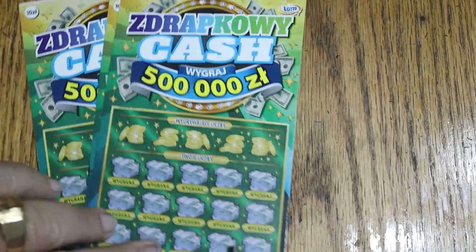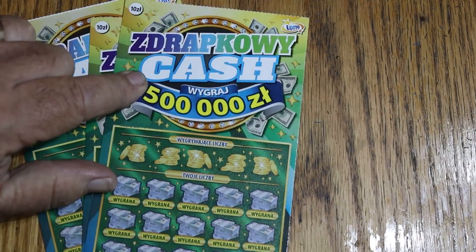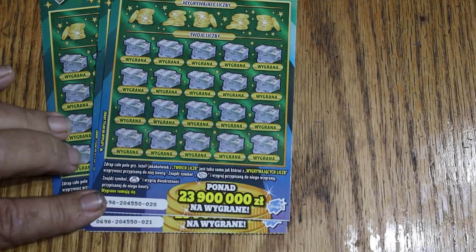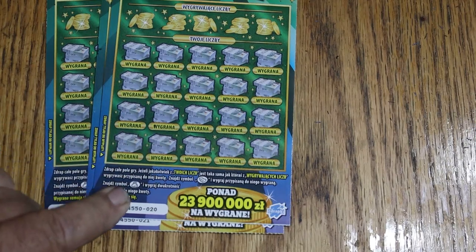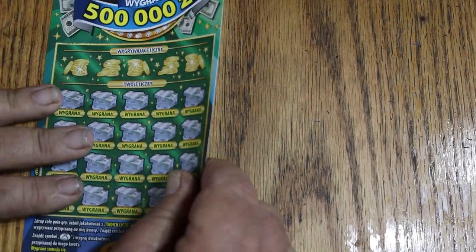The next group is called — I wrote this down — it basically translates into Scratch Cash. That's what that means, for 500,000 Złotys. The prize game is similar: match your number with winning numbers, find that symbol and win the prize, find the money bag and win double the prize. Basically the same thing. I've got tickets 20, 21, and 22.